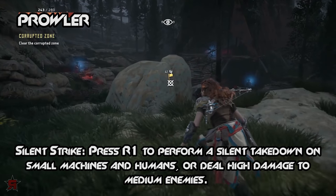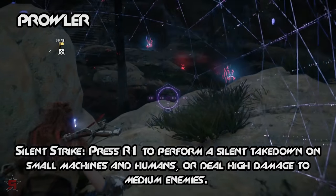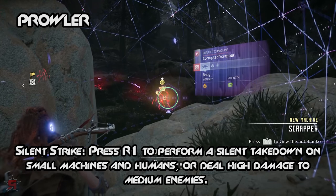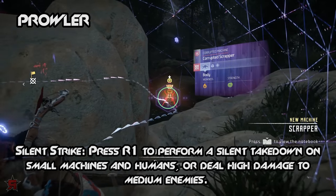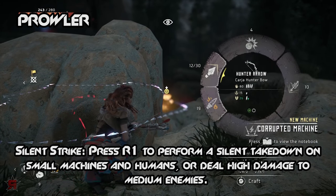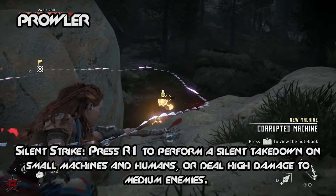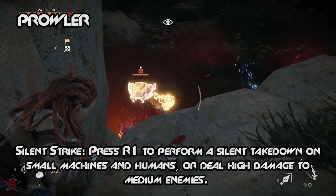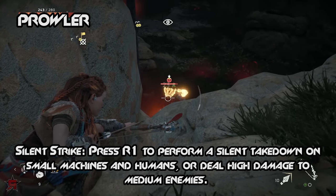Silent Strike: press R1 to perform a silent takedown on small machines and humans, or deal high damage to medium enemies. This is the best skill in the entire game, and you will be using it very often. It's also one of the earliest skills you can choose after leveling up for the first time. The Silent Strike skill works great on smaller machines such as a Watcher or Strider, instantly killing them in a single blow while being undetected.